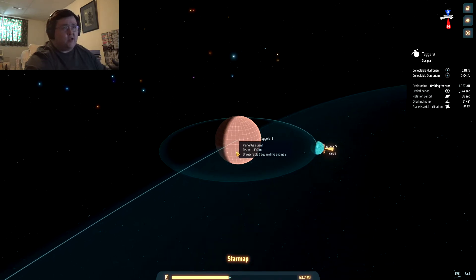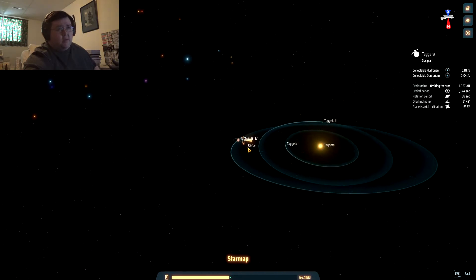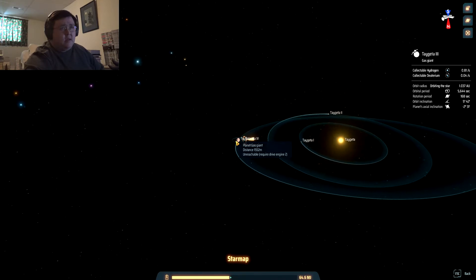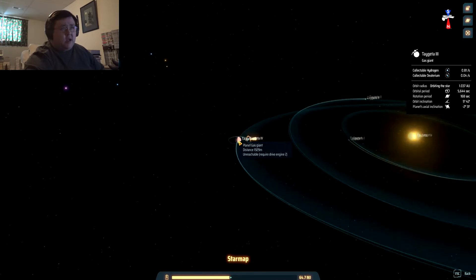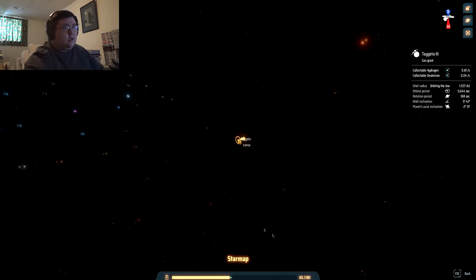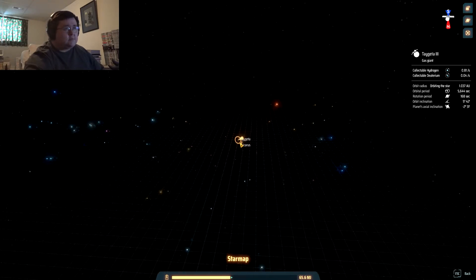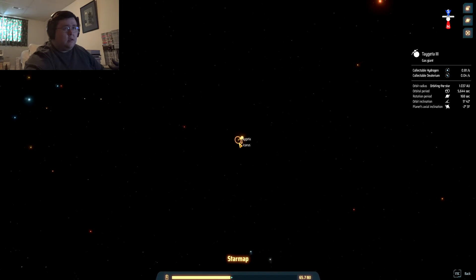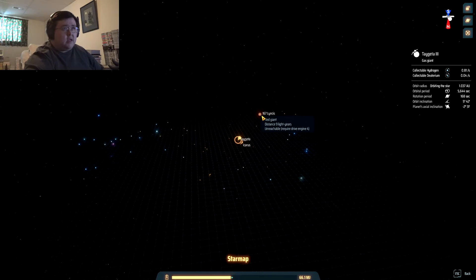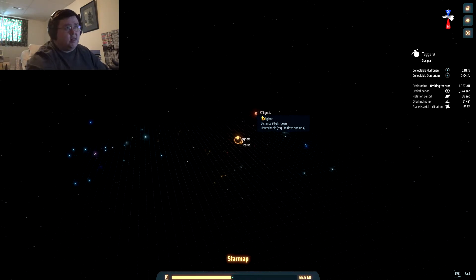Unreachable — requires drive engine two. That explains the Tegeta 3 status. Holy crap. I can't really zoom out here. LinKit, LinSys, whatever — distance nine light years. Beetlejuice — ooh, neutron star, B-type star, B-type star. Time to zoom back in again.